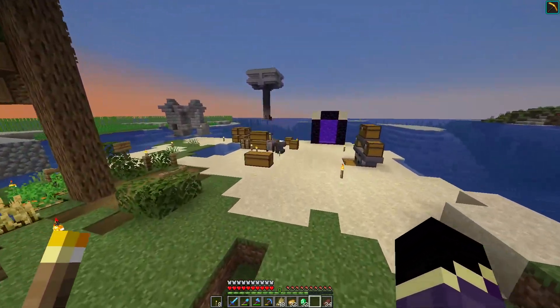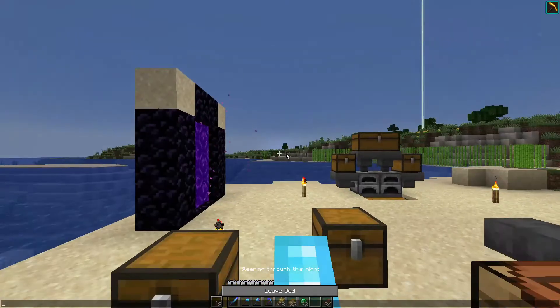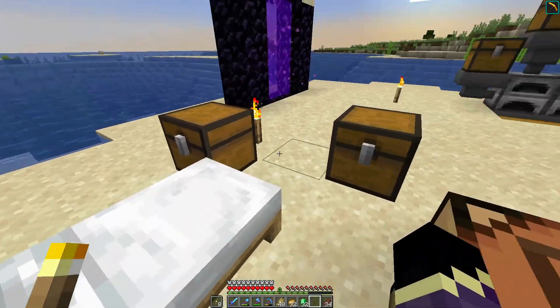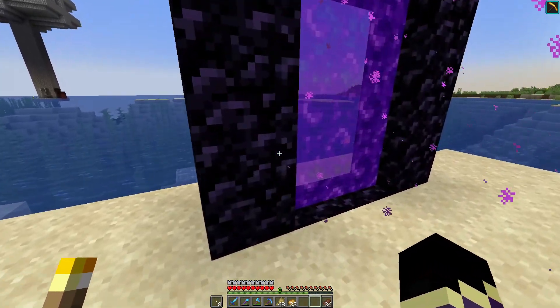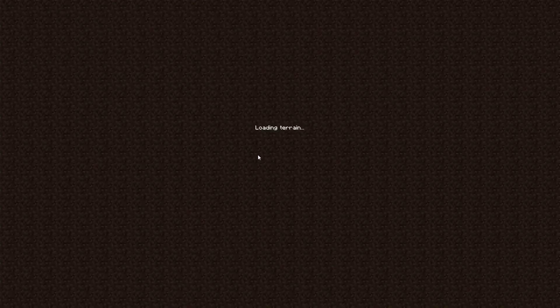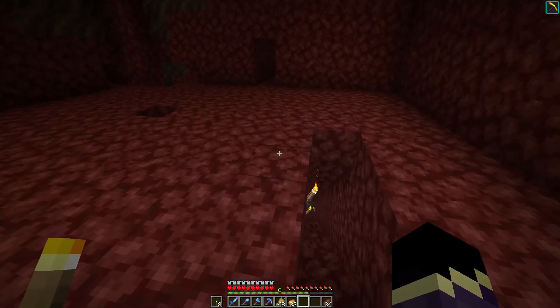Today we need gold, and we also need bartering from piglins. I really want to get into piglin bartering because they give us so much stuff like quartz. I need a bunch of quartz for the floors and stuff in the builds. They also have blackstone, potions — there's just so much good stuff. So we're definitely going to make a bartering trade and hopefully get that all done today.